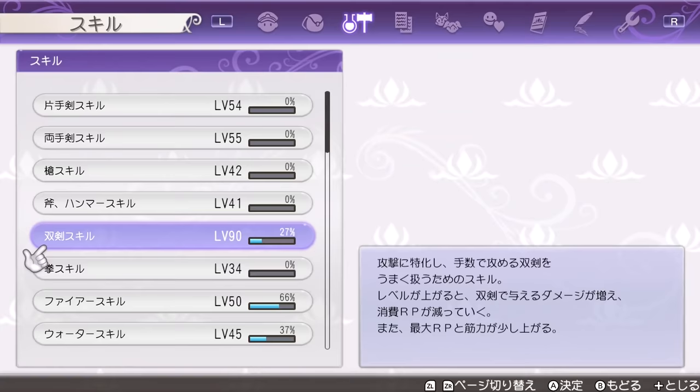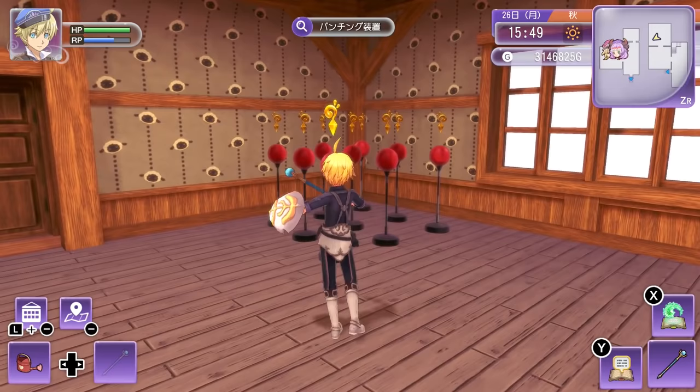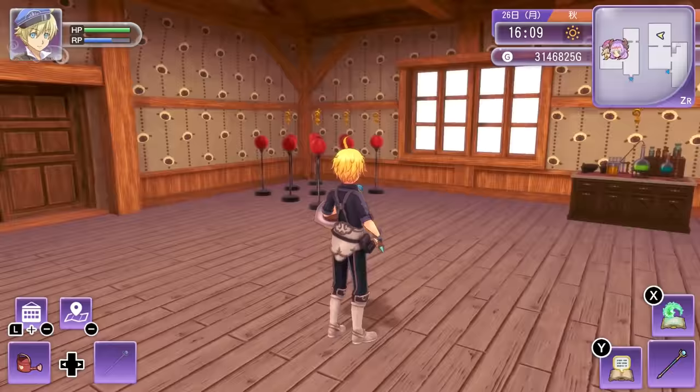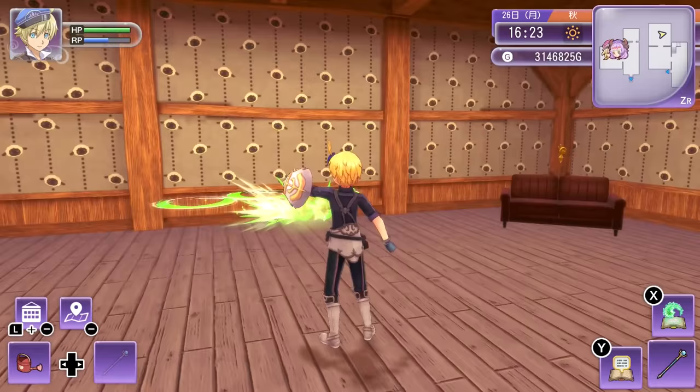There's another type of weapon I haven't talked about yet: the Staff. This one doesn't have just one skill — it actually depends on the elemental skills. So if you want to level up your elemental skills, you can either use the Staff and hit those punching bags with your magic, or you can use your magical abilities. Just keep in mind that if you're using your abilities, you don't actually need to hit the punching bags — you can just do them randomly on the wall or something and it's going to give you the same experience.